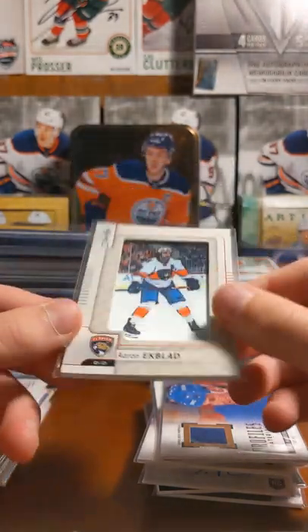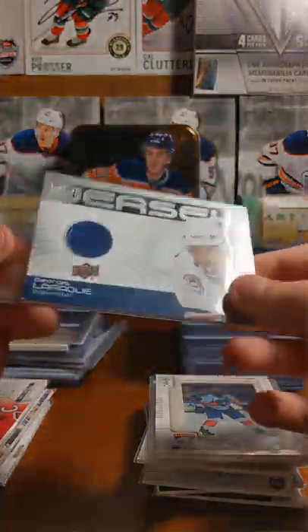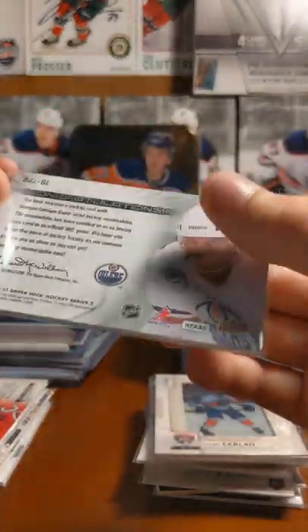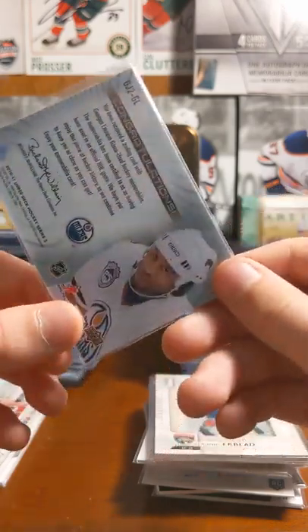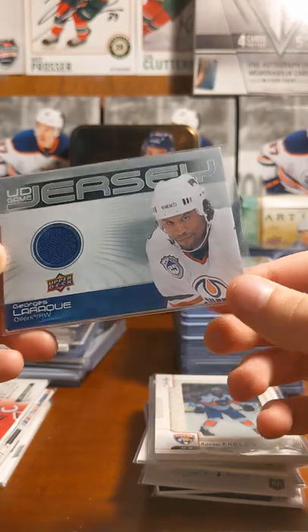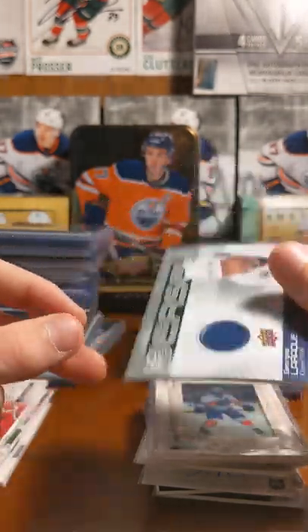Aaron Ekblad manufactured patch. George Lapierre — this is my first jersey card I ever got. When I was little I bought a pack of this, I think this is 10-11. I remember buying it from Target. We both got one and I got this George Lapierre.